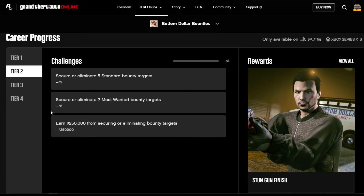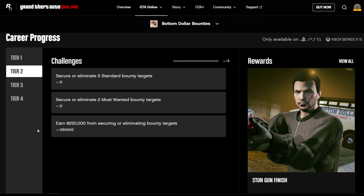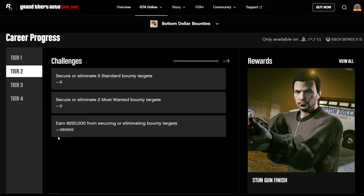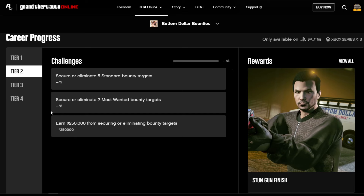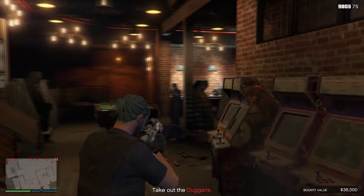For tier 2, you'll need to secure or eliminate 5 standard bounty targets — the normal blue bounty targets I explained earlier. Then you'll need to secure or eliminate 2 most wanted bounty targets, the red ones which are the harder ones. They reset daily as well so you have to wait for another real life day. The final tier 2 challenge is to earn 250,000 from securing or eliminating bounty targets.